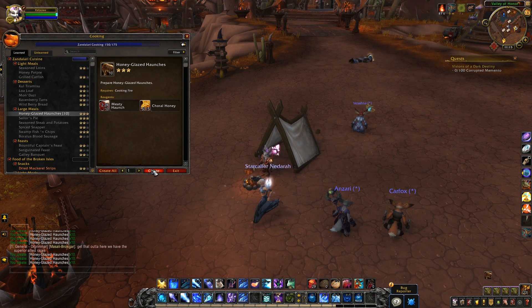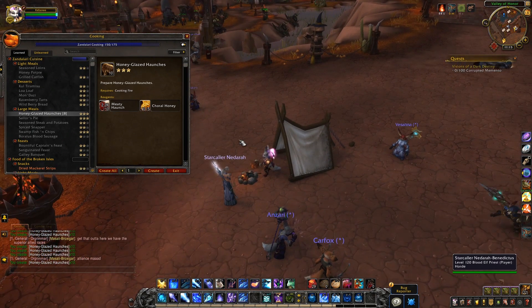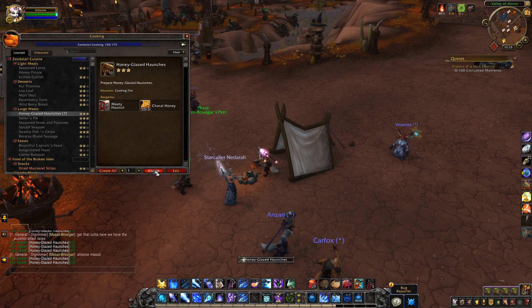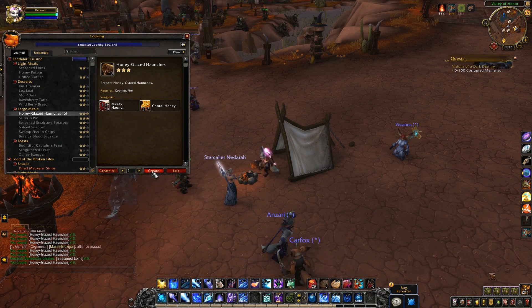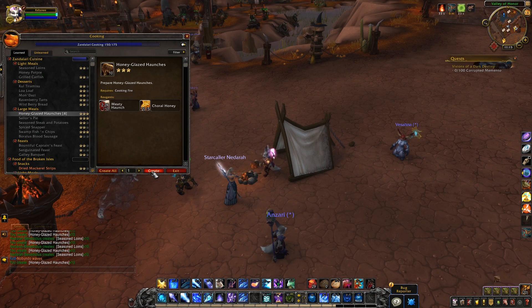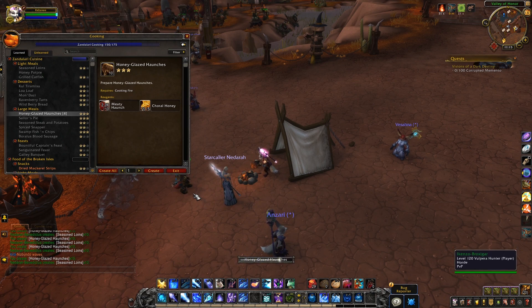What's also really interesting about the camp you set up is that it actually provides you with a rested location as well, both for yourself and for anyone stopping by. That means you can change talents, change Heart of Azeroth essences, instantly log out, and gain rested experience anywhere you want out in the world. That sounds pretty handy for sure.